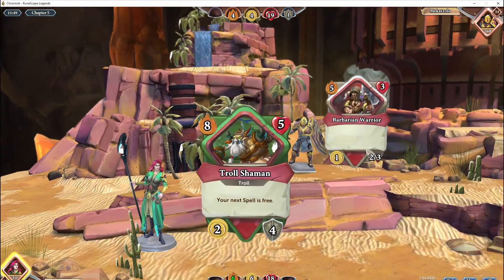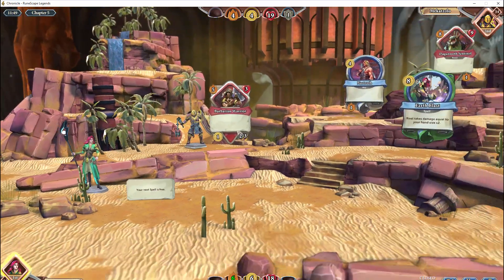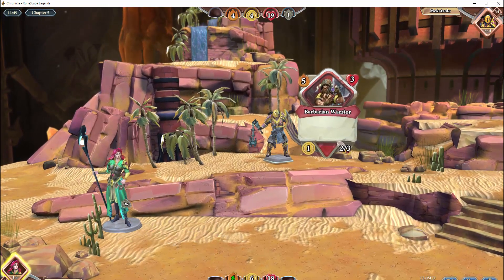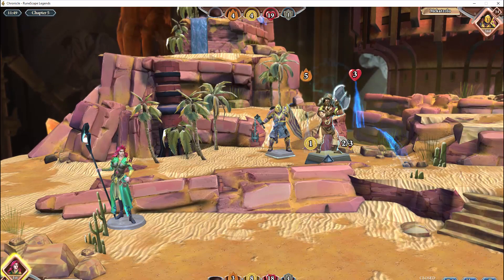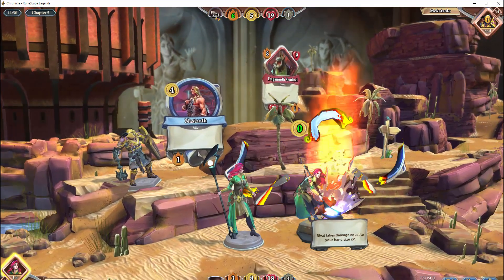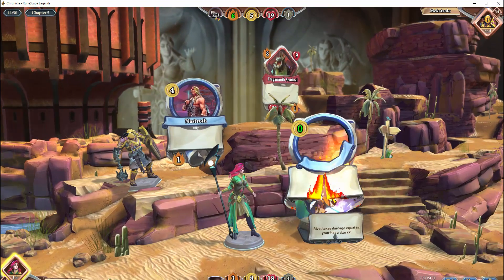What up guys, it is Justice here and welcome to Chronicle RuneScape Legends. This is just going to be a quick starter guide for anyone who is playing the closed beta or if you've just recently received the beta key and want to delve into this game. This is going to be from the perspective of someone who's probably had zero CCG experience, like myself. This should help people get into it a little bit better and maybe help people think in the way of a CCG player.